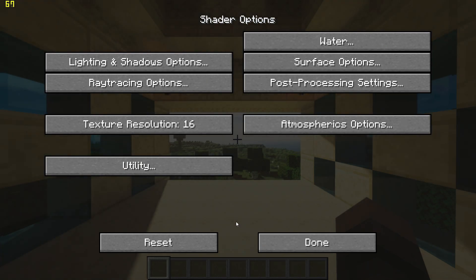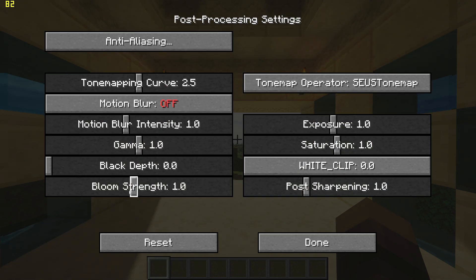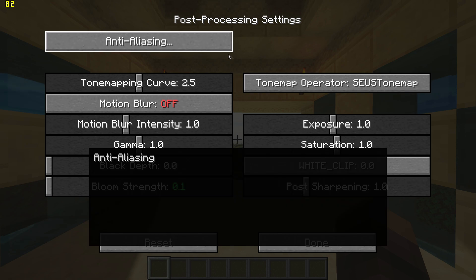Go back, go to post processing settings, turn off motion blur and turn bloom to 0.1. Then click on anti-aliasing and change FXAA passes to zero.